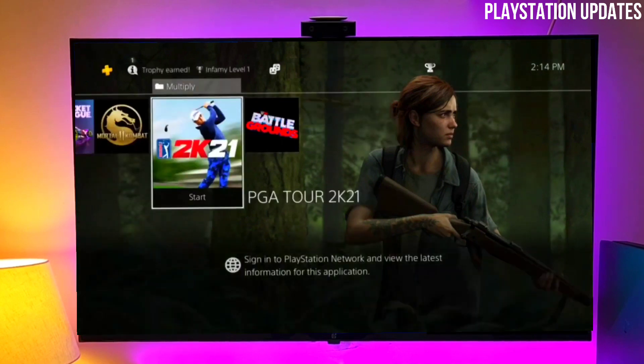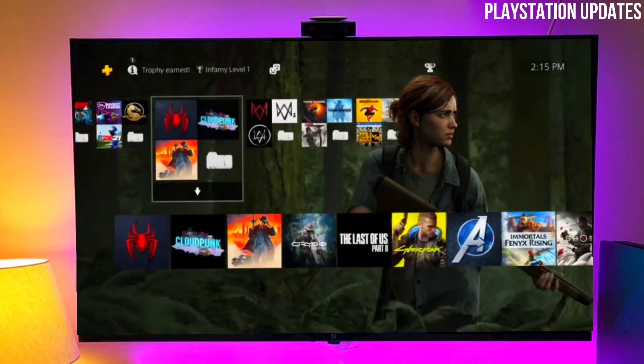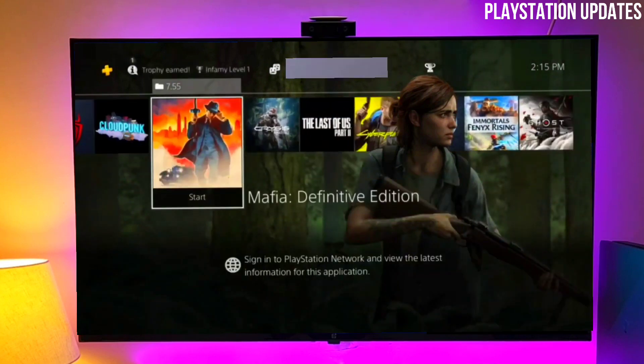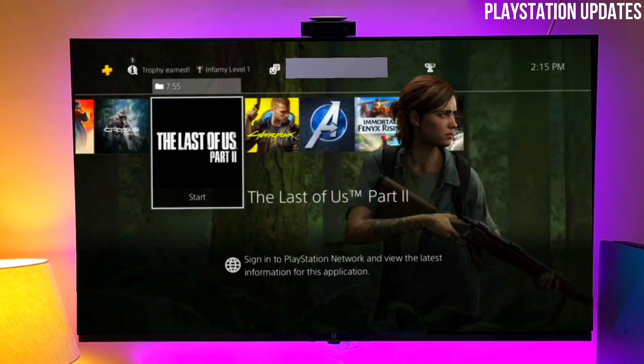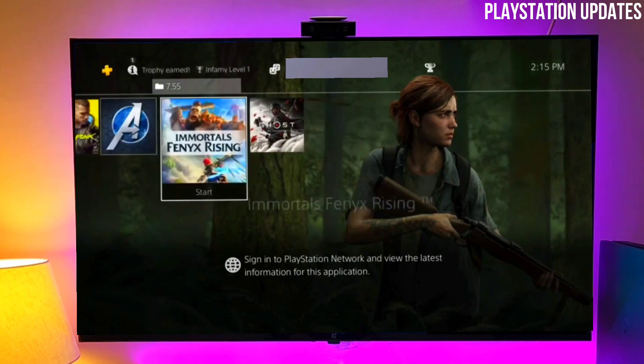I will give a download link in the comment section where you can download the PS4 jailbreak for 10.50 and GoldHen. After downloading GoldHen and the jailbreak for 10.50, you simply open your PS4 and copy these files onto your PS4, then activate your jailbreak.